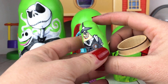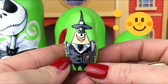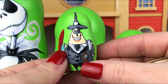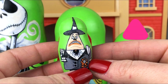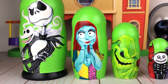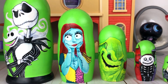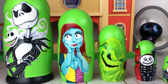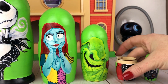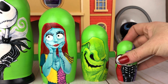The little one inside is the Mayor. First he is happy, and then he is sad — happy, sad! These nesting dolls are so awesome, they look spooky and scary. Now let's put them all back — the Mayor goes first, he is the smallest. Into Lock, Shock, and Barrel.